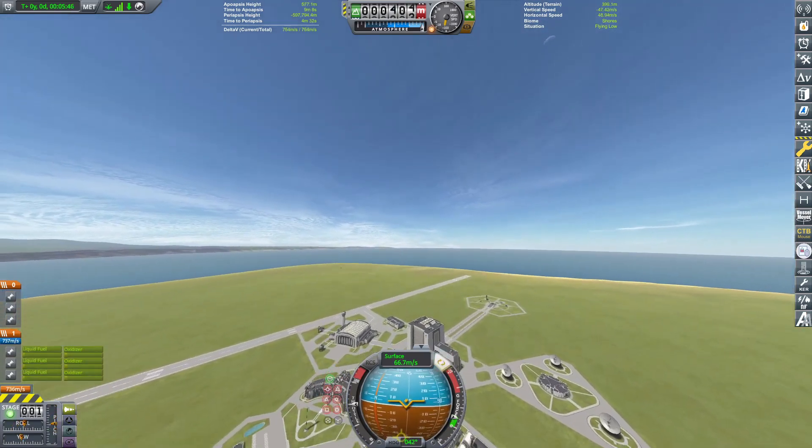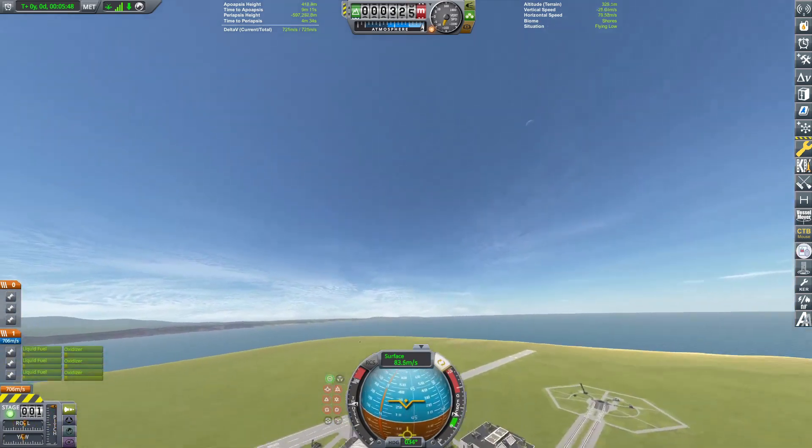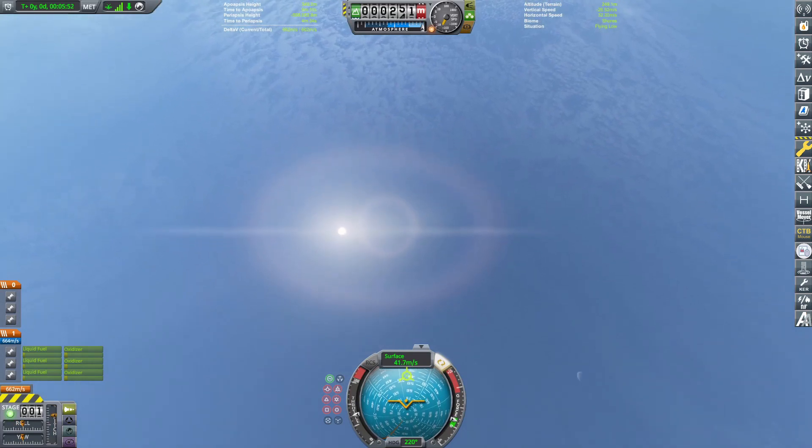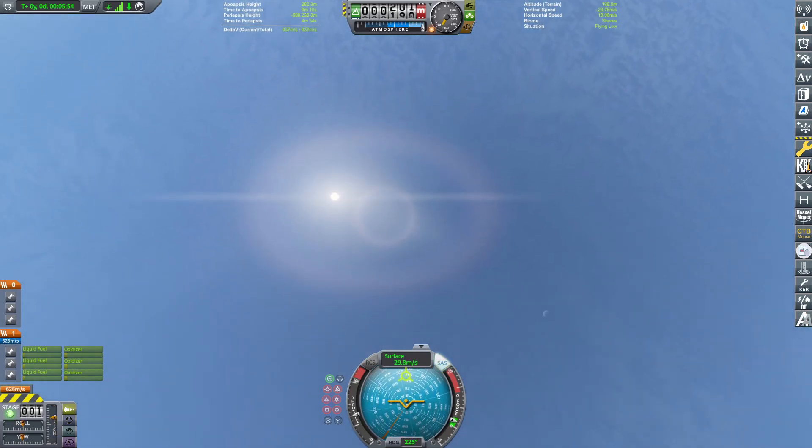Oh, it's a little fast. Engines — and flip maneuver. Okay, we're about 200 meters off the ground. I'm going to be dropping an engine now. We're about 150 meters. The landing legs are coming down.